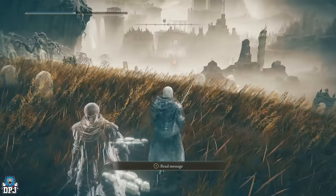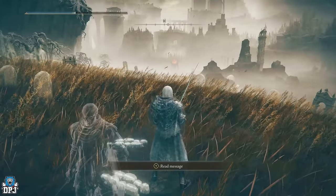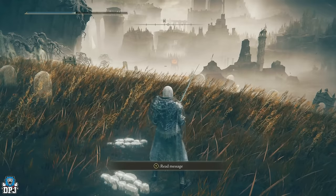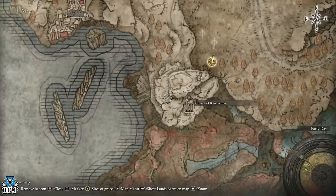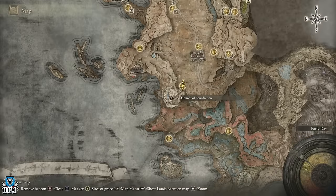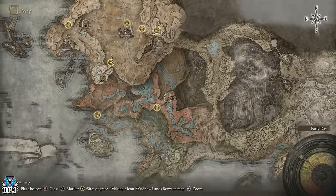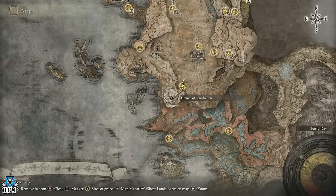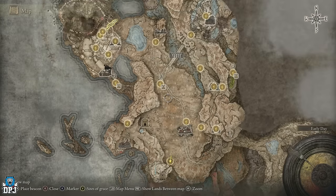This weapon is probably now going to be my go-to. So where do you get this? You have to defeat an enemy sitting at the far coast. I'll pinpoint exactly where this is, but don't get it twisted - you have to do quite a decent trek. You have to go all the way around to end up here, and I'm going to show you the exact route with no cuts, unlocking every grace along the way. First things first, you want to come up to the Castle Front grace point.